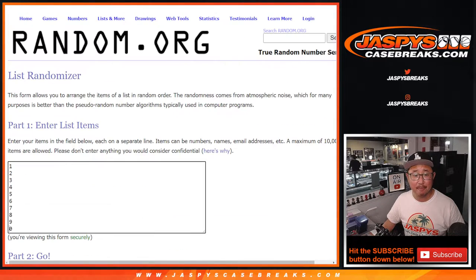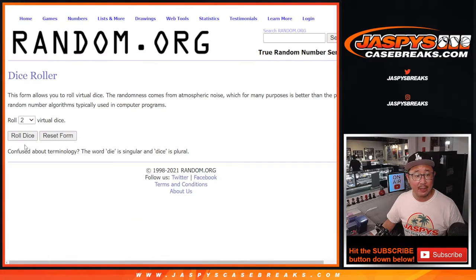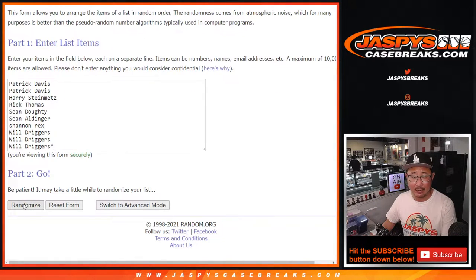But there'll be some base cards we'll randomize to one person in the break. Big thanks to this group right here. There are all the numbers right there. Let's roll it, let's randomize it. 3 and a 2, 5 times for names and numbers.